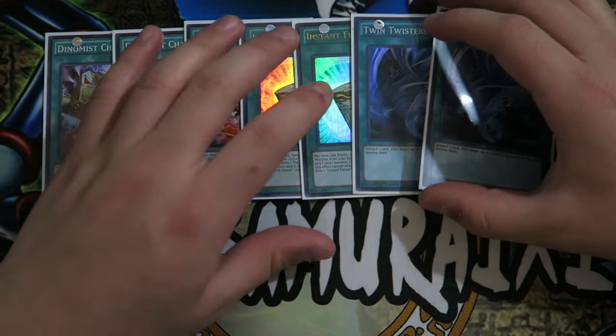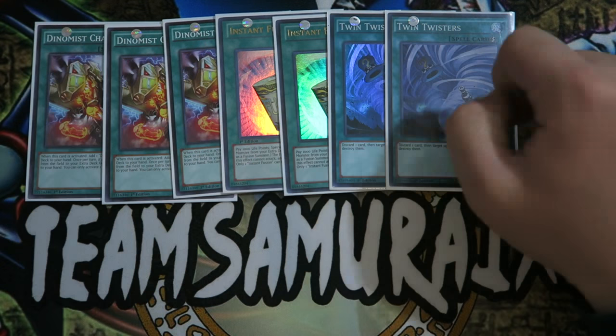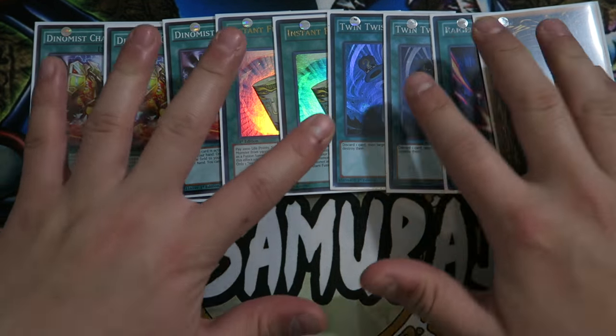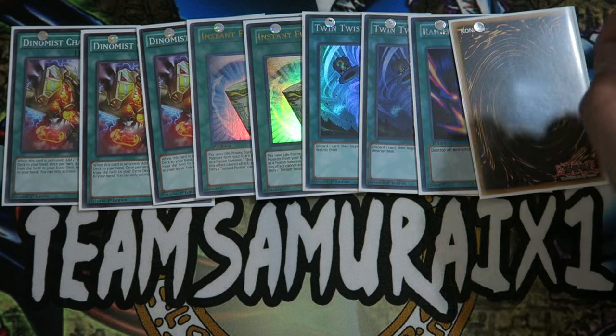Double Twin Twisters to clear back row — the card is very great, really good to clear problematic back rows. Double Twin Twisters. One Raigeki. And last but not least, I do play the limited Limiter Removal. Last deck profile on Dynamis, I did proxy the Limiter Removal as well — I cannot find another copy. I'm sorry guys.